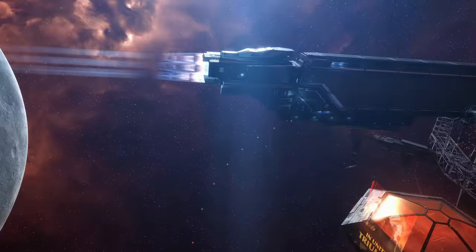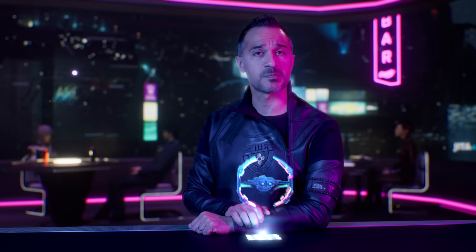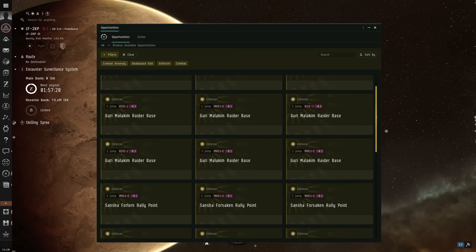Project types will include dealing damage to other Capsuleers, mining, delivering an item, killing NPCs, and more. Corporation Projects created by a player's organisation will be displayed to them via the new Air Opportunities interface. Here, players can find activities relevant to their day-to-day gameplay as it will present and track content that they are participating in.